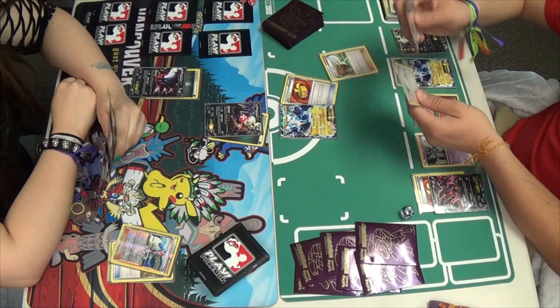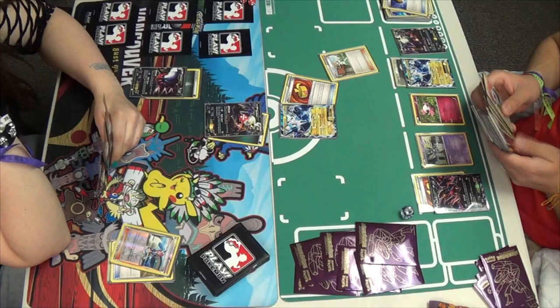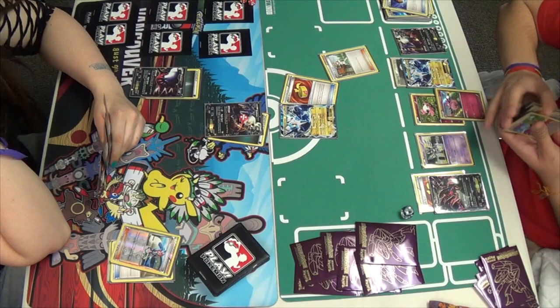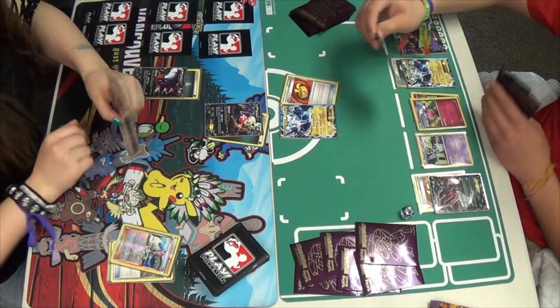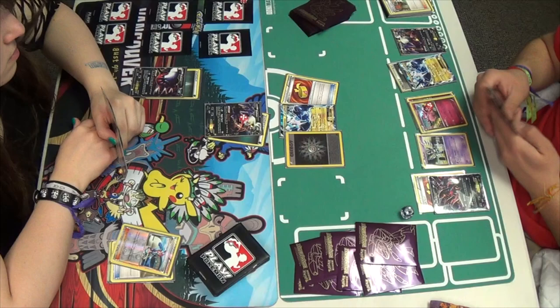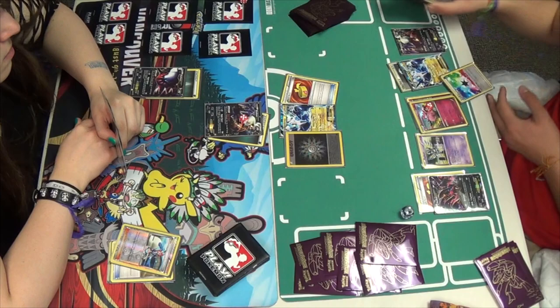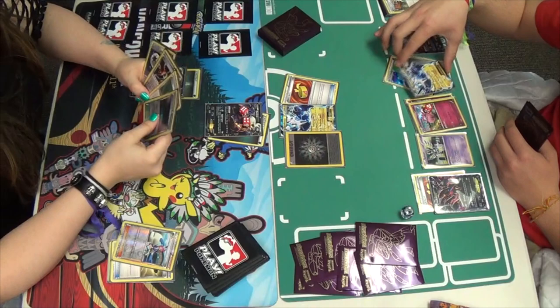Miguel benches a Darkrai and Junipers away a Blend, getting himself seven cards. Level Ball — if he level balls, he's probably going to get himself an Aromatisse, and there it is. He's going to shuffle his deck. Now with Aromatisse he can move Fairy Energy all over his board, and that's why you play Prism and Rainbow, because Aromatisse counts every energy all at once. He's got four different Rainbow Energy in the deck, which is pretty funny. He's going to Raiden Knuckle — another 50 to Darkrai — and he's going to be able to attach an Energy from the discard to the Thundurus on the bench. Now it's got a DCE and a Prism.